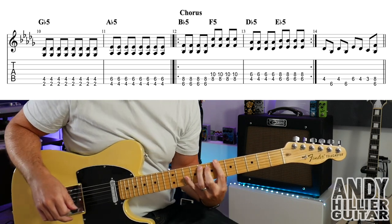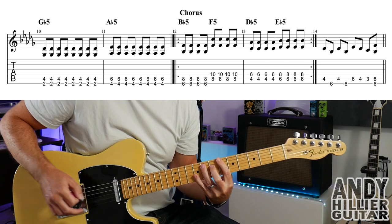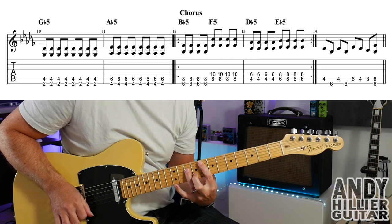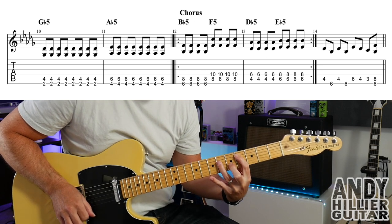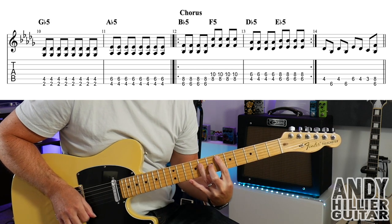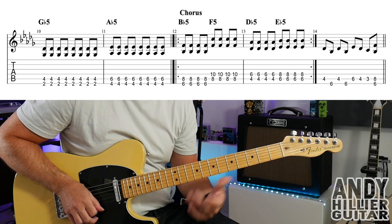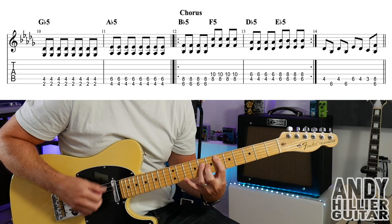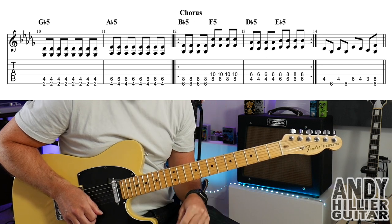So for bar 12, we've got a B-flat power chord — which we've done — so E6 and A8, four hits on that. Then go to the F power chord, which is A8 and D10, four times. Then D-flat, which is A4 with D6, four times. Then move up two frets to an E-flat power chord, which is A6 and D8, eight times. So bars 12 and 13 you've got that, and you play it twice — so you repeat bars 12 and 13, twice round.